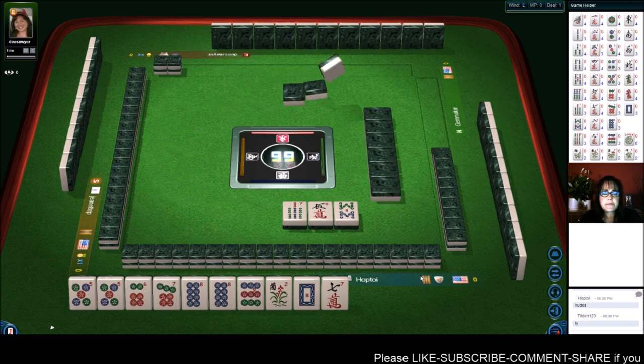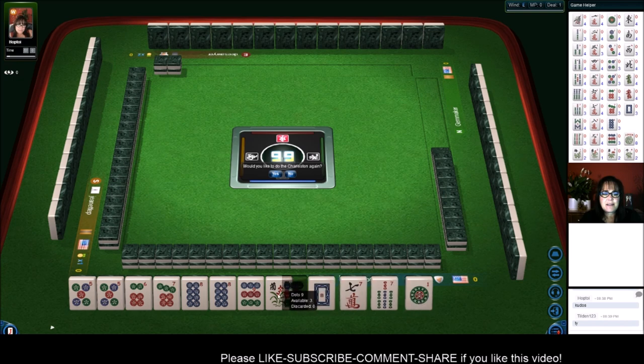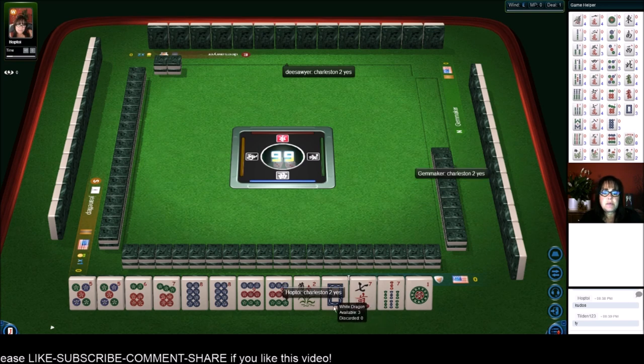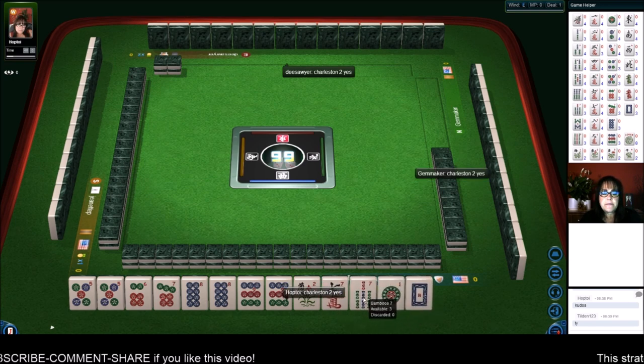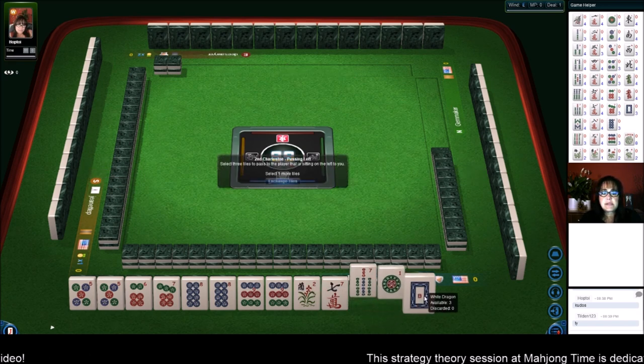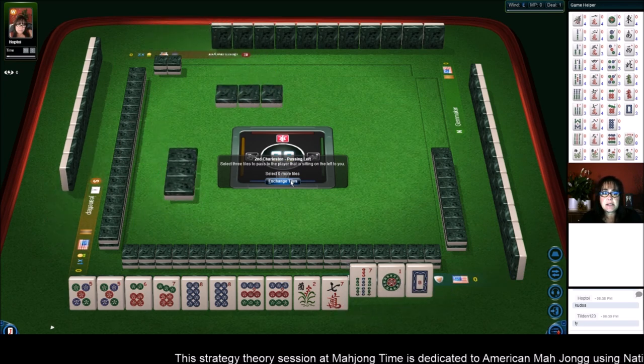A 9 dot would be nice — we got one. Let's focus on that. Since we have no gaps and pairs are secured, I would be willing to give up a white dragon. And that way, too, we're not passing like numbers. I think this is the best pass we can do in this situation. I would definitely not stop the Charleston here.